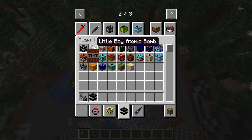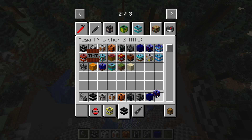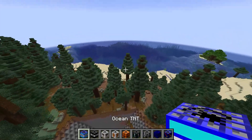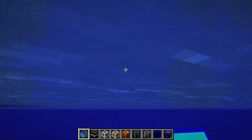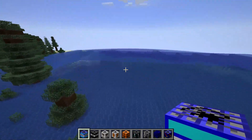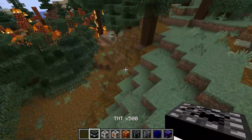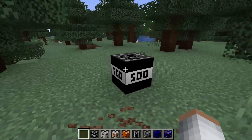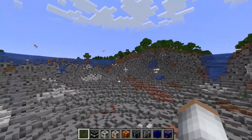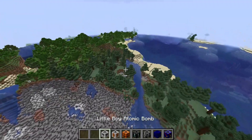Moving on to tier two! We've got TNT times 500, Little Boy atomic bomb, cobalt TNT, nuclear bunker buster, bigger cubic TNT, uncanny Mr. Incredible TNT, mega TNT rain, and meteor TNT. Let's get an ocean TNT first since we don't need flint and steel. Oh my gosh, that's an ocean! TNT times 500 - kaboom, that is such a big explosion.